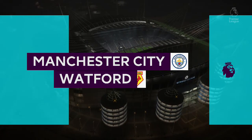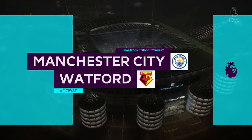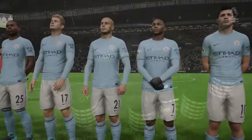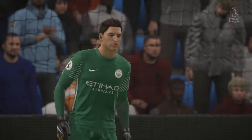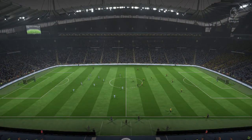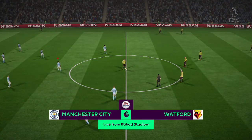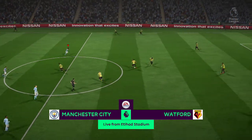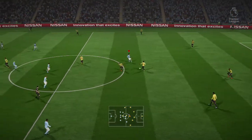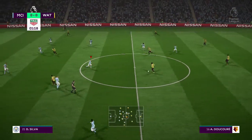Hi there everybody, Martin Tyler here along with Alan Smith and our match today comes from the Premier League — Manchester City against Watford. We'll see what Manchester City are made of. They're a classy outfit these, aren't they? They've shown that so far this season, and they've got some resilience in the ranks as well. Bit of staying power, which is what any potential champion needs, and these could be that kind of outfit this year.